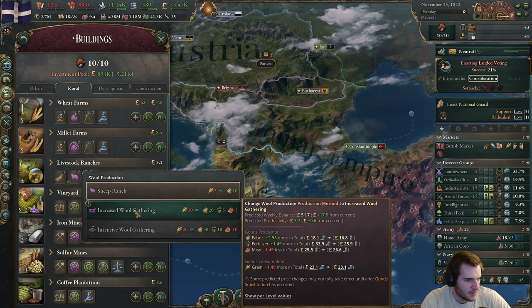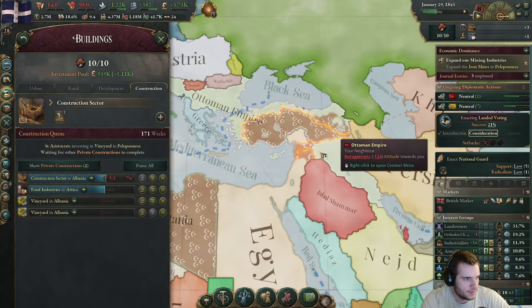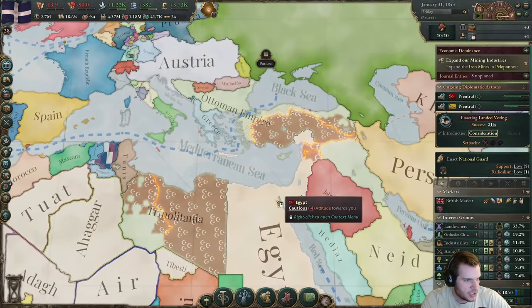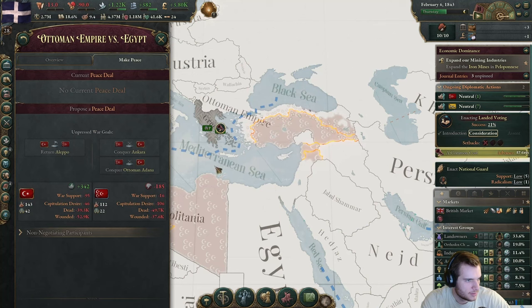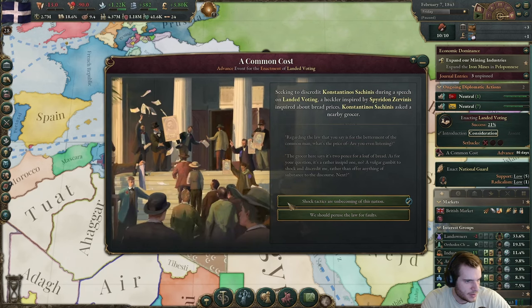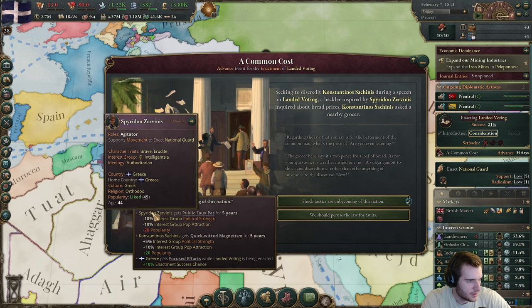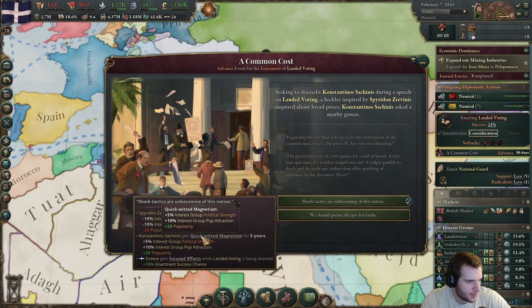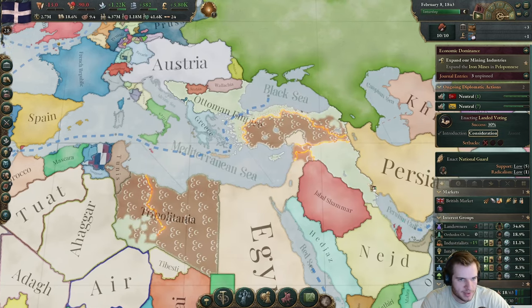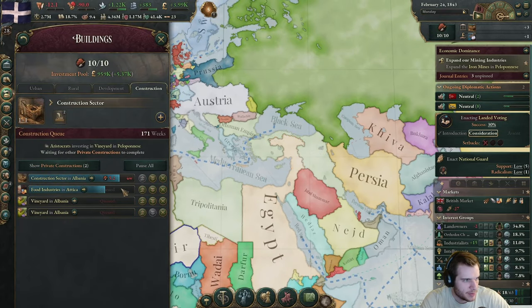We'll get less meat but we get fertilizer, which is just better. Our debt's paid off — we're in the green. It looks like Egypt has won, which is awesome. Looking at our armed forces and intelligentsia — I just want the bonus chance to get this passed. I need to put some jump cuts into this. We're going to play the economic game a little bit, build up our industry, build up some of Albania, use some of our people to get our stuff up, and we're going to start doing some expansion.